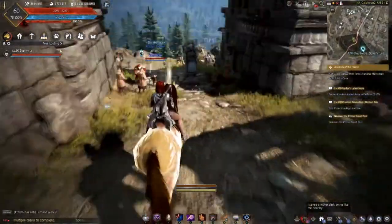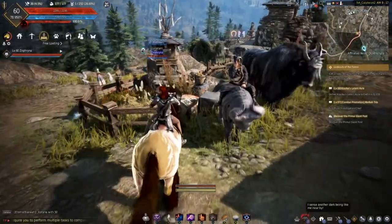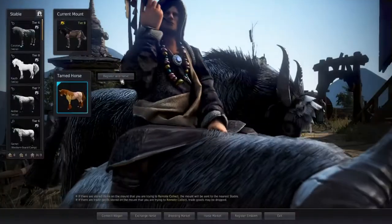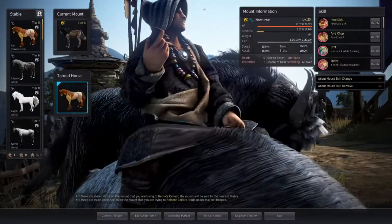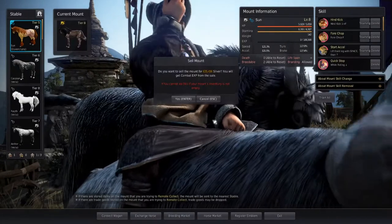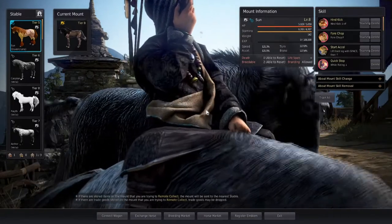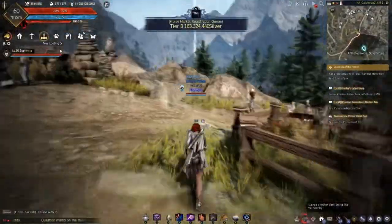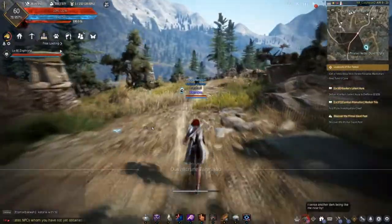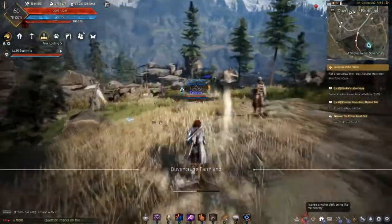It looks like I passed a stable, so go back up to the stable keeper and register your horse — and we got a tier 5 out of that, which is pretty nice. You can go ahead and sell it for 635,000 silver, or you can train it up and turn it in for seals. If you get a wagon and attach four horses to it, you can train them up to level 15 pretty fast and then turn them all in for seals.